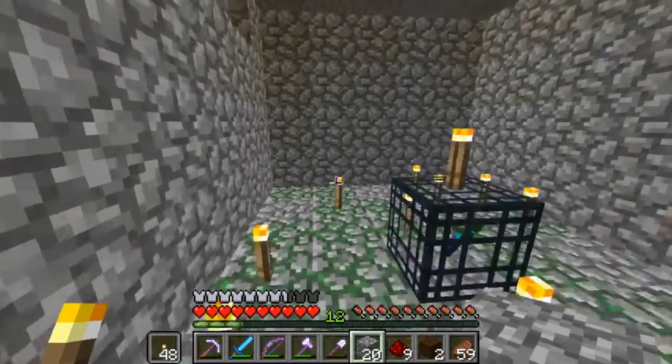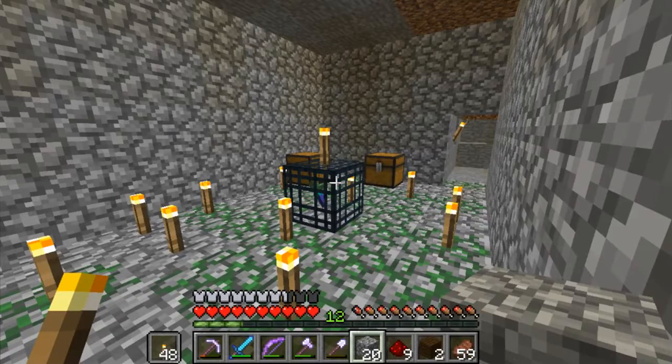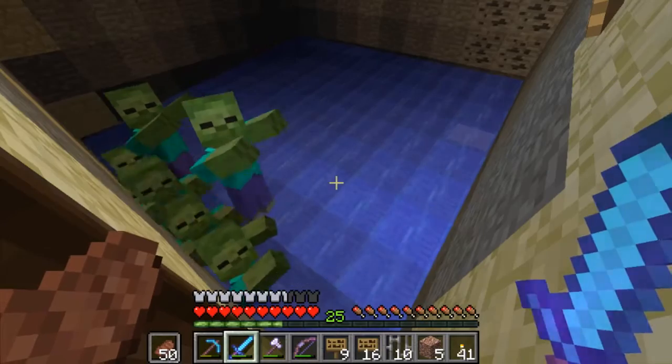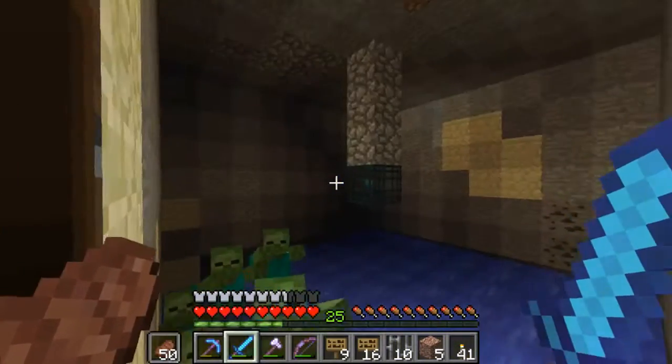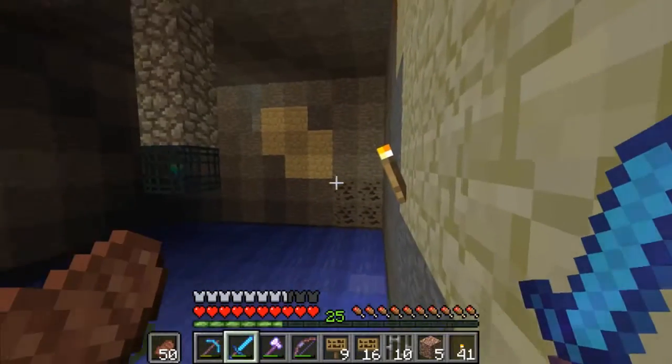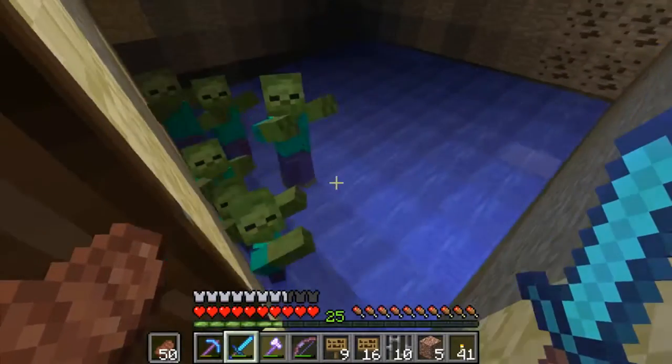So here it is — a quick before shot and we'll cut back in a moment for an after shot. And here is the after shot. As you can see, I've cleared out the room a little bit on each side, so there's a gap of four between the spawner and each wall, and then three above and three below.